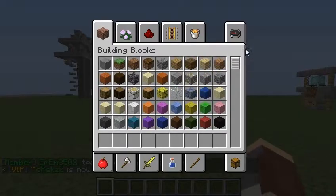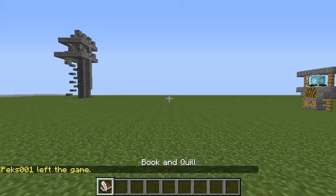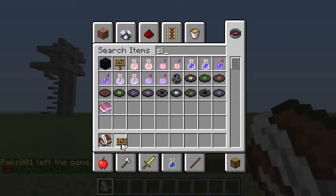Hey guys, I thought I would show you guys a really quick tutorial on how to color your books in Minecraft — how to make colored font — because you can't use AND like you would in a sign, because most servers have